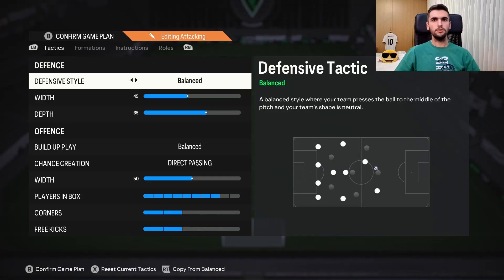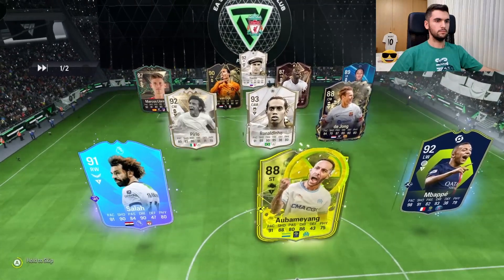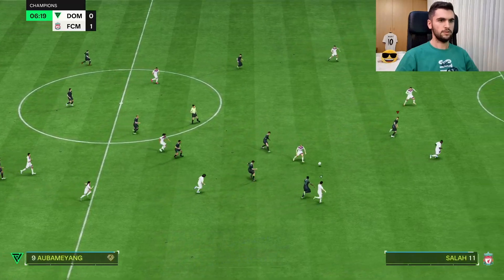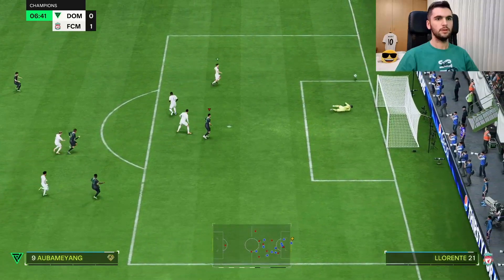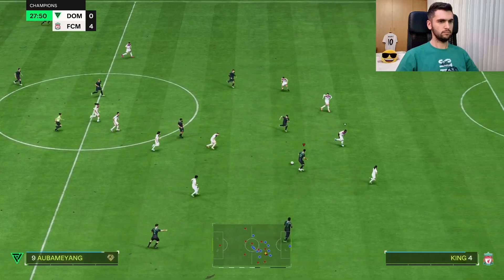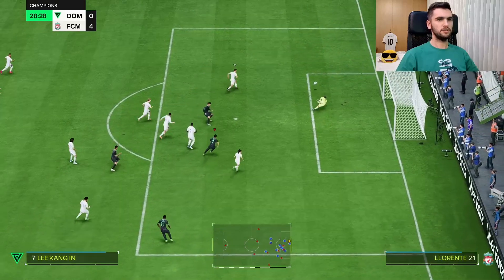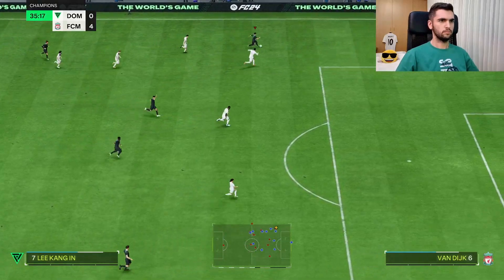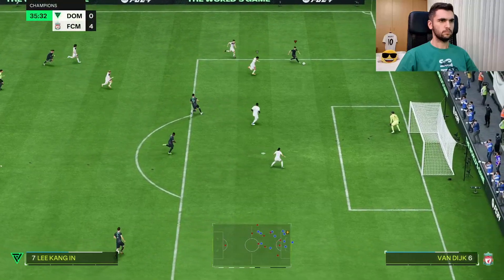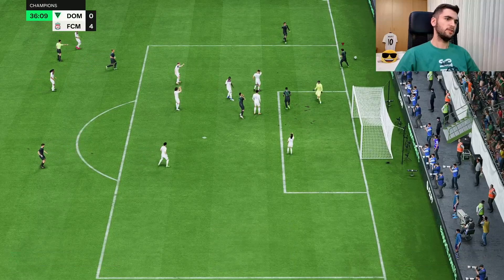I'm going to use the 4-2-3-1 formation, playing him stay center and getting in behind. Let's see how good this card is. Aubameyang runs, tries to shoot, but the goalkeeper saves it. He makes a good run with a finesse shot, but the goalkeeper saves it again.